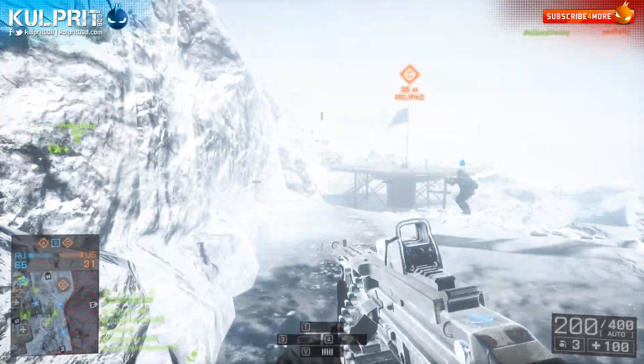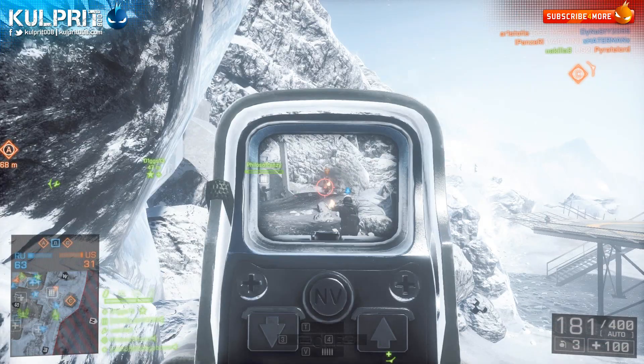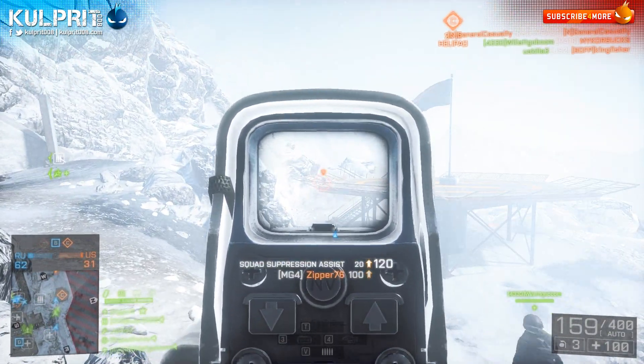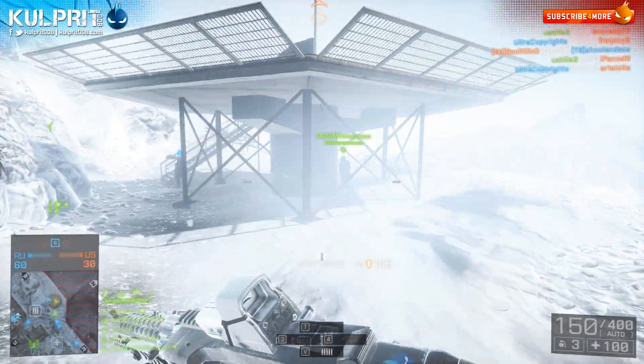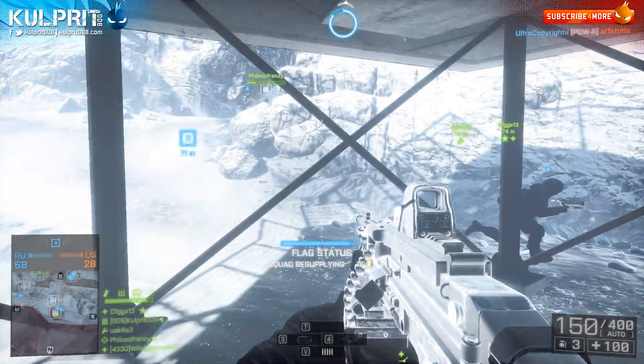If you do go with the magnifier, consider pairing it with a bipod. Playing stationary, you can quickly pick off snipers and be the sniper's bane on the map — driving them crazy. Even if you don't kill them, you'll hurt them, get hit markers, suppress them, and keep their heads down. We all know snipers like to sit up there and prey on people who aren't paying attention.